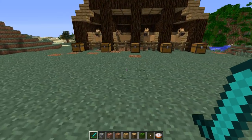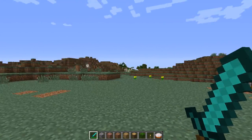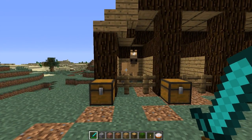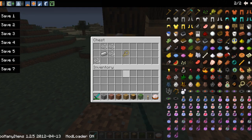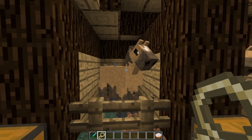So first, this mod adds some new items — obviously horses and some breeds of horses, each breed specifically for some purpose. First I'll show you how to tame a wild horse. You'll need a lasso, which is made with four string and an iron ingot.